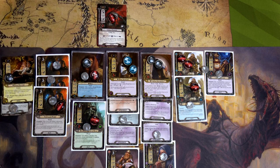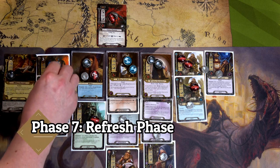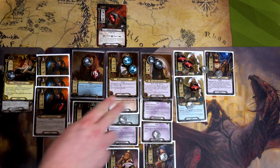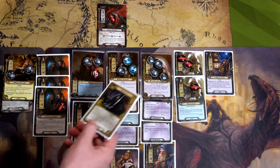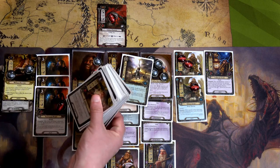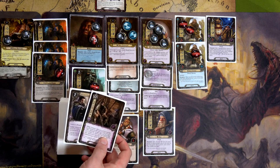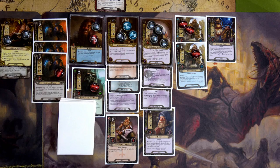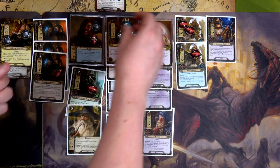We move to 38 threat — that's pretty high. We refresh, add resources, Thorin gains two, and draw our only remaining card: Or-Crist, of course. First thing we do: play Will of the West, spend one resource, take our entire discard pile and reshuffle it — but Will of the West is removed from the game. We start the planning phase by exhausting King Under the Mountain, look at the top two cards, and put A Very Good Tale in hand. I'm thinking of just ending it here — let's play Gandalf from hand.